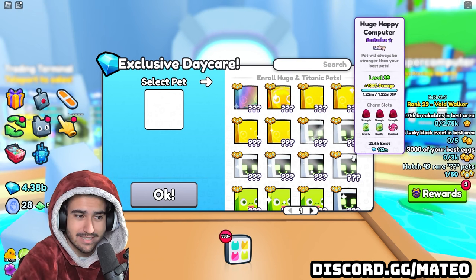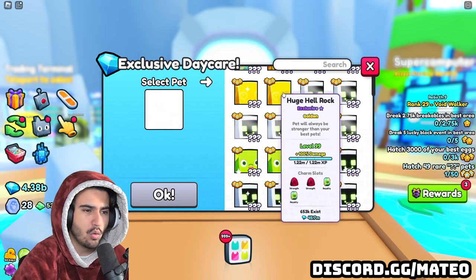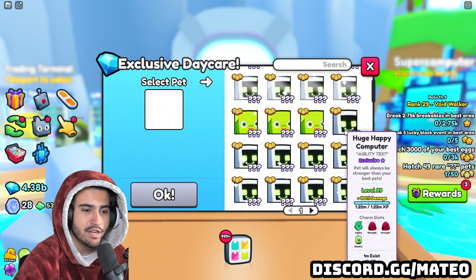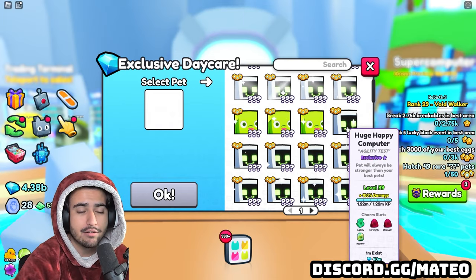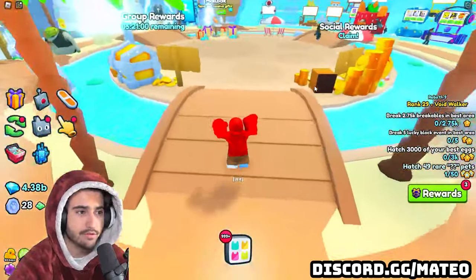This will make a lot more sense in a minute when I do show you the exclusive daycare chart. And then on top of it being a regular, golden, shiny, or rainbow version of the pet, you also get paid depending on what level that huge is. So at level 99, you get double the amount of diamonds every single day that you would get compared to something that was level one.